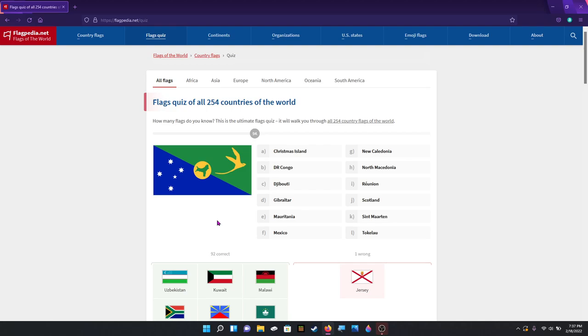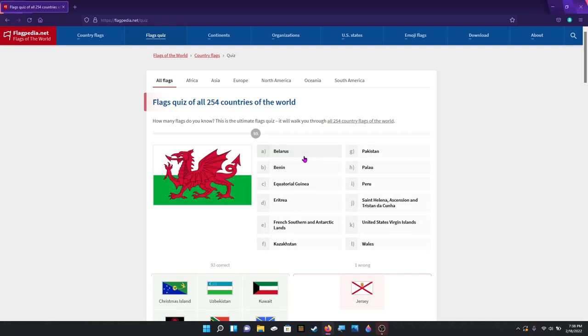Wait — hold on — no, it is Christmas Island. I don't know why Solomon Island and Christmas Island have like similar color patterns. That's probably what throws me off.